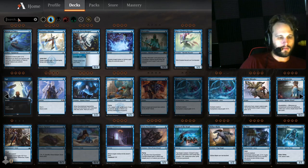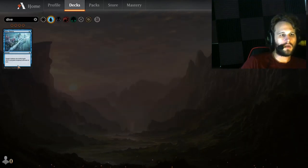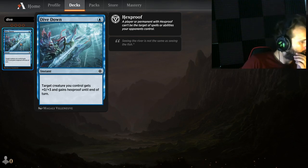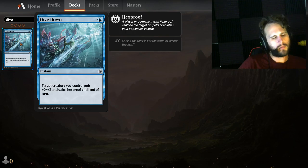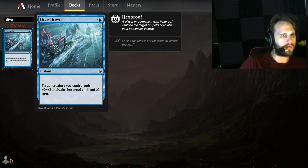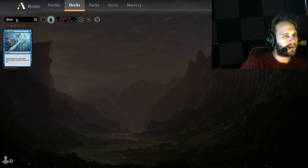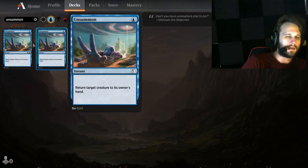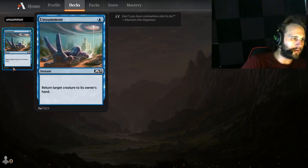Dive Down is going to be your creature-based protection. You might have some of these in the main deck, but getting some in the sideboard is going to be very valuable against heavy removal-based decks. Dive Down is a very useful card. You want to maybe go up to 4 in the main deck, so you'll have some form of distribution — a couple in the main deck with your creatures, a couple in the sideboard.